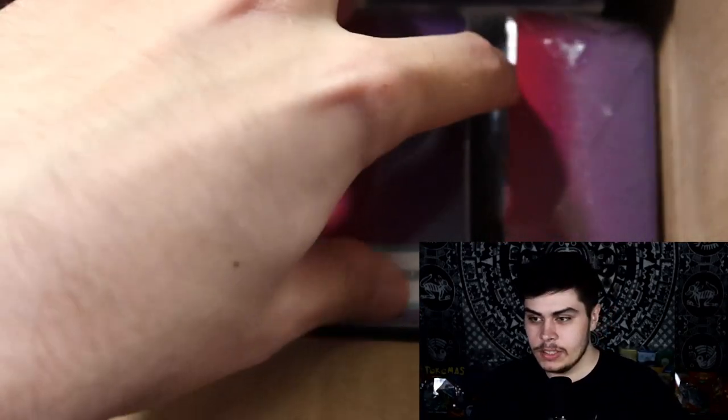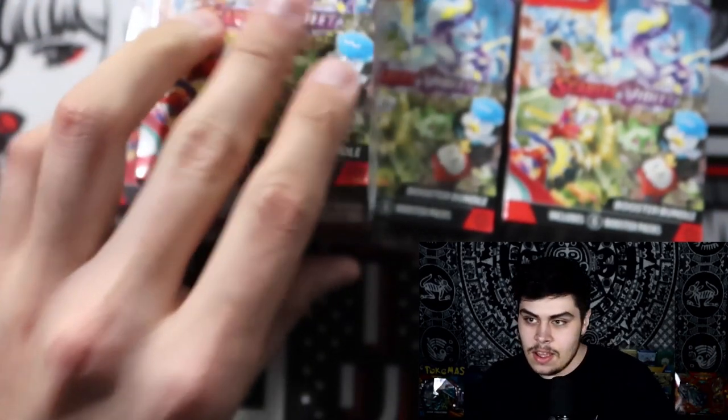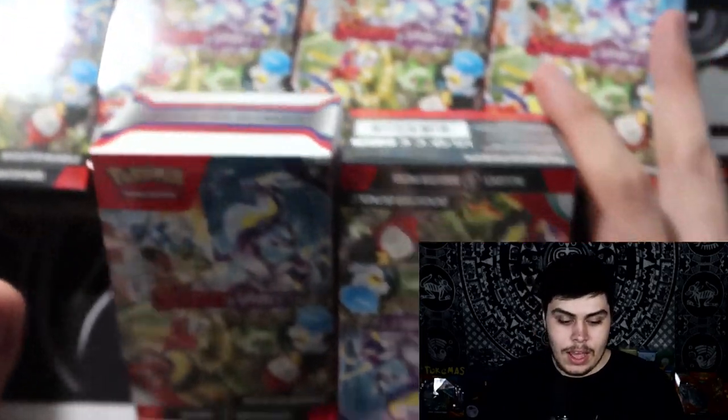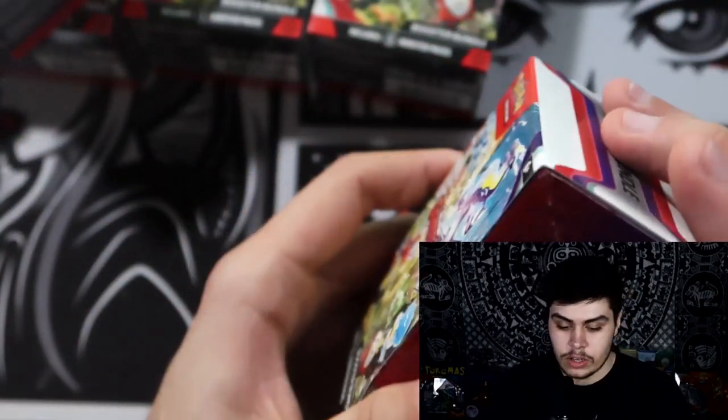Last episode we opened up two Scarlet and Violet Elite Trainer Box banner boxes, and today we're going to be opening up six Pokémon Scarlet and Violet booster bundles. Hello everyone, my name is Mark, welcome back to the channel — we open up Pokémon cards because we have an unstable addiction. We have six Scarlet and Violet booster bundles right in front of us, which we'll be opening up right now. Let me open one just to see what's inside — if nothing special is in it other than the six packs, I'll tear them all open and then we'll start going to work on them.